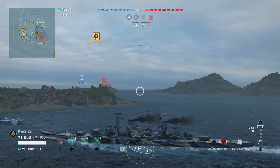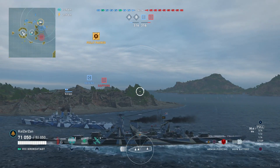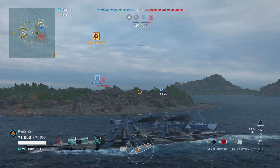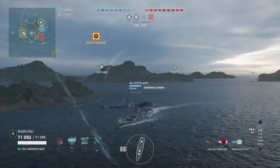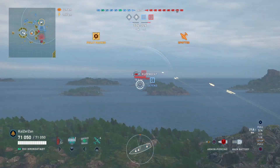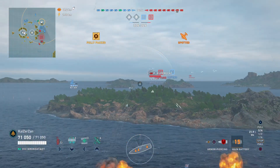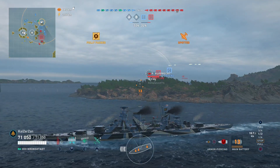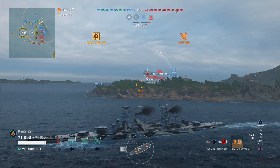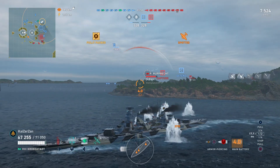Hopefully our carrier will spot for us. We've got a friendly Cleveland here that'll be helping us out. I just wait for our carrier to spot — luckily our carrier is playing the game, which is great; sometimes you get AFK carriers, which is the worst. We're also spotted by a carrier and there's a Prince Ruprecht. We slow down to full stop, take aim at him. Luckily our shells clear the island. As our shells start to dip, 7.5k for our first salvo — not bad.